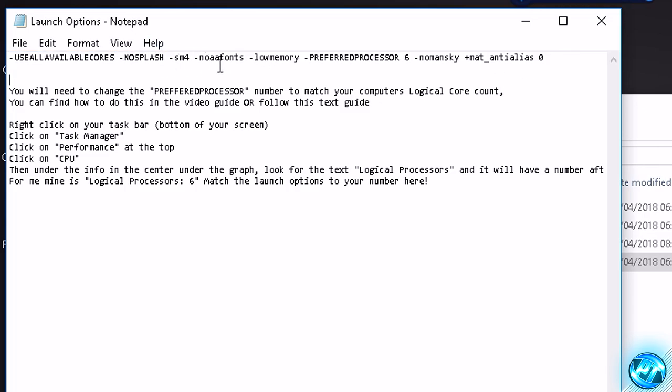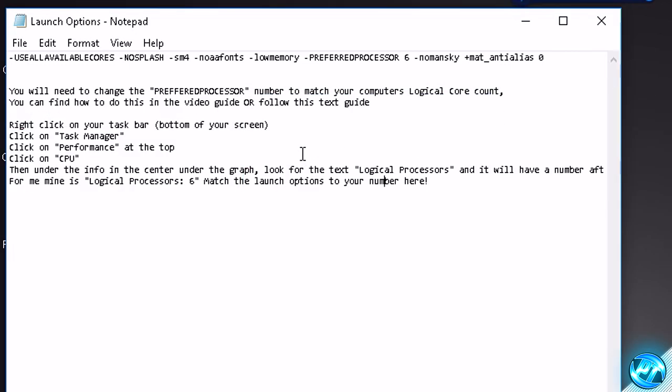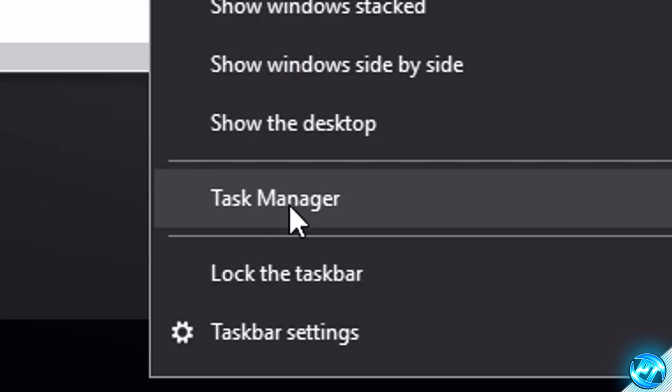What you need to do is configure these to match your system specs. We're going to be customizing the 'preferred process' option and changing the number to match your system. To find out what to set this number to, simply go down to the bottom of your PC, right click, then go into Task Manager. Then go to the Performance tab found at the top and click on CPU.